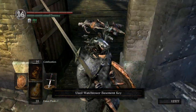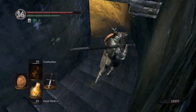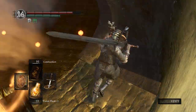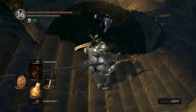Now, in Vanilla, Havel is in here. I don't know if that's the case here or not. We're going to take a look, though. If he is, we are going to try to kill him. We'll take a look down here and see if he's here. That's a yes. Yes, he is.